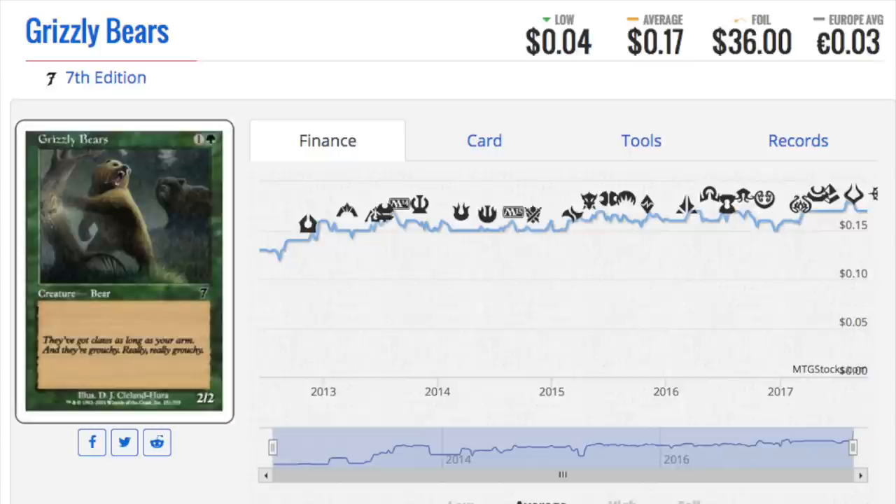If you have foils from this set, or you have a box of it — maybe don't open it — the value is in the foils. There are some stunningly expensive foils, and if you get lucky... I'm going to show you another one: a foil common at forty dollars. You just don't see that every day. I would go through your bins and look for foils — I probably should do that because I might have a lot of these Grizzly Bears in foil.